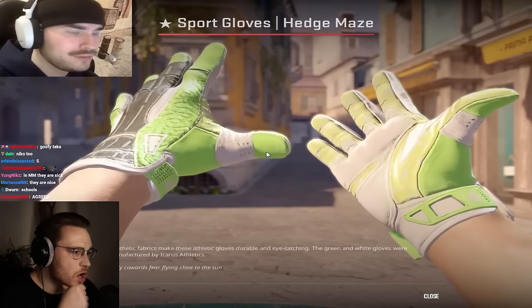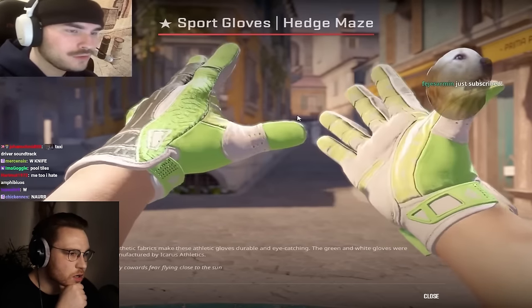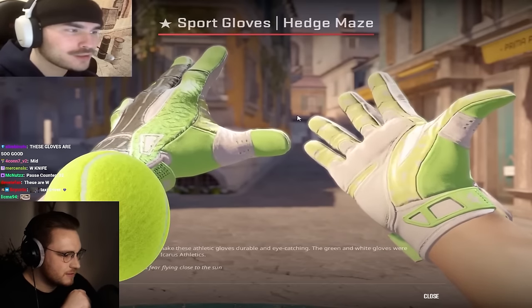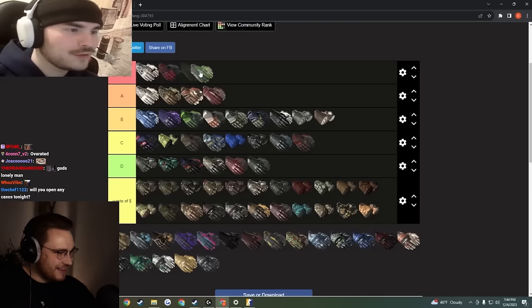Hedge maze — these gloves are so clean, oh my god. When you think of the word 'sport,' it's this color in your head. It looks like a tennis ball, reminds me of a soccer cleat. These are going S tier.